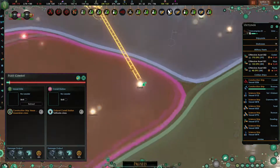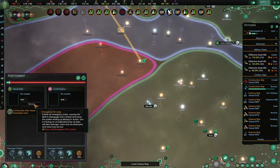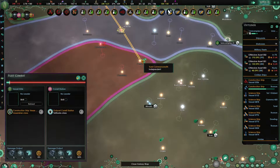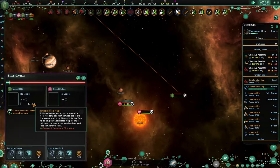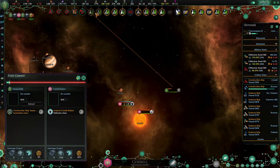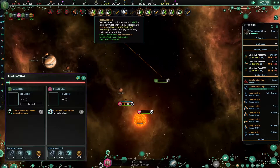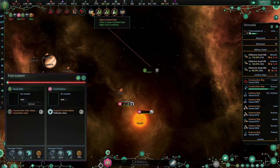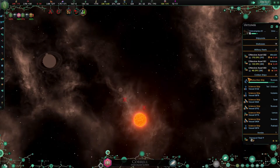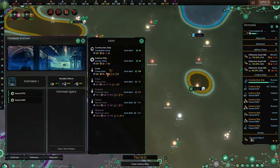That's not good - construction vessel. Can we retreat? Do you need to retreat? Can you weather it out, can you get to the other side? Why did the construction ship cross the system? Because the user was stupid, and the collective didn't see that as a threat. We forgot to equip our construction ships with weapons - and it looks like it was destroyed. Damn.